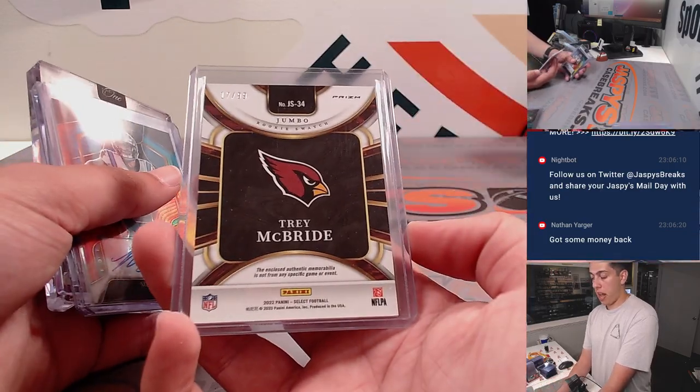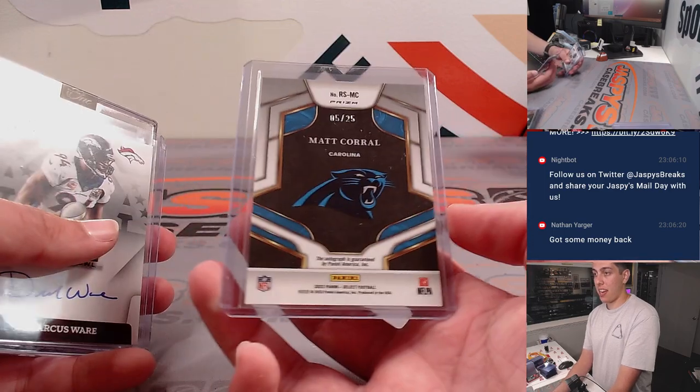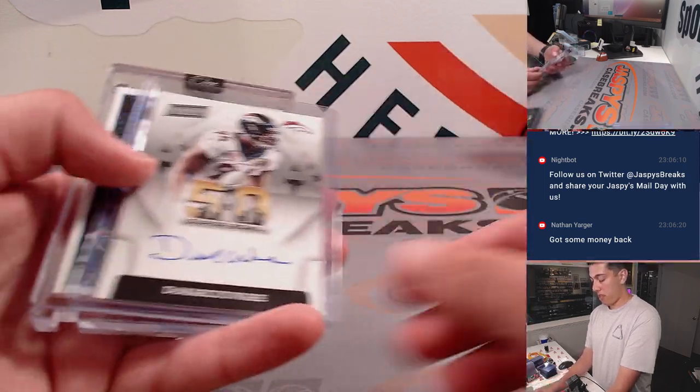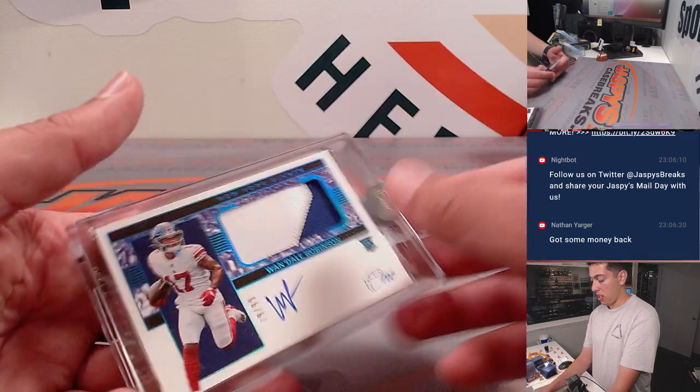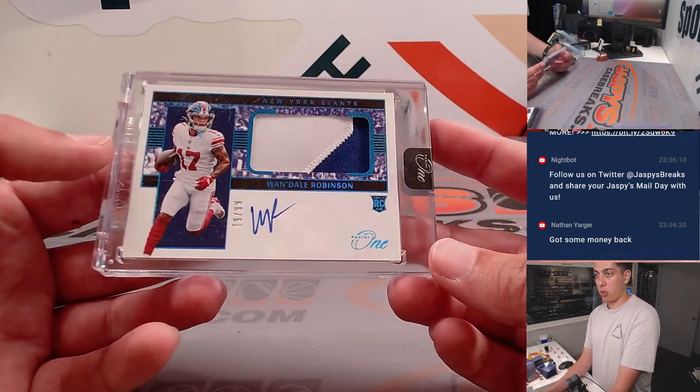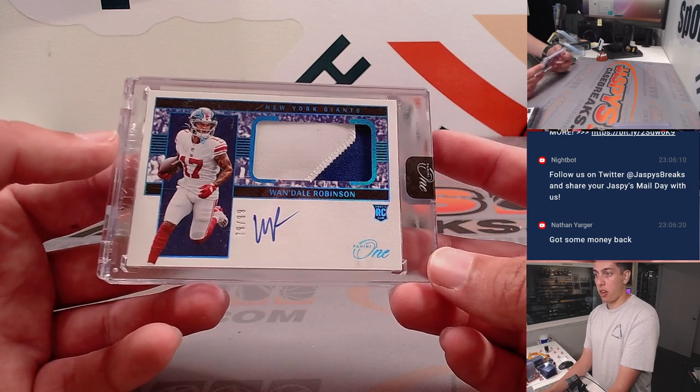Trey McBride patch out of 99, a Matt Corral rookie auto tie-dye out of 25, DeMarcus Ware on-card auto for Super Bowl 50, and the Panini 1 box hit was a Wandale Robinson two-color rookie patch auto out of 99.